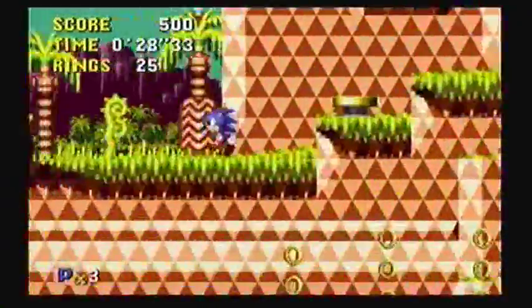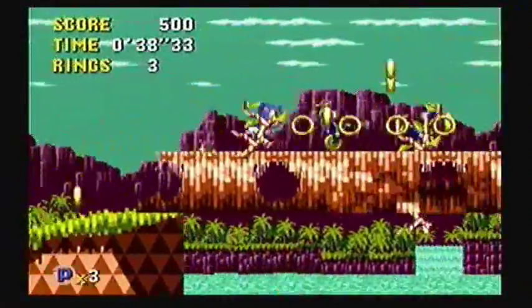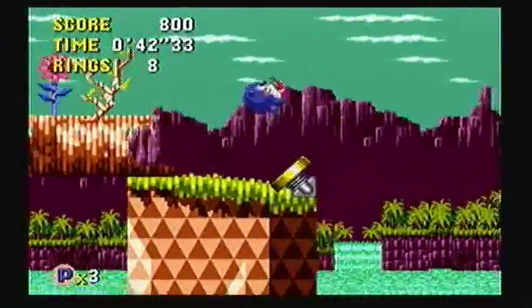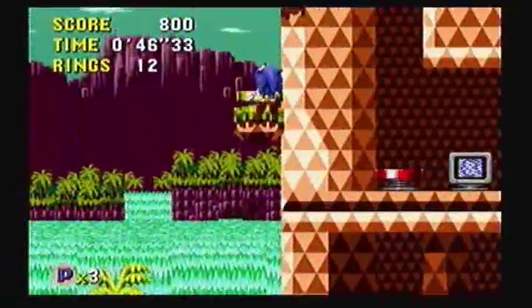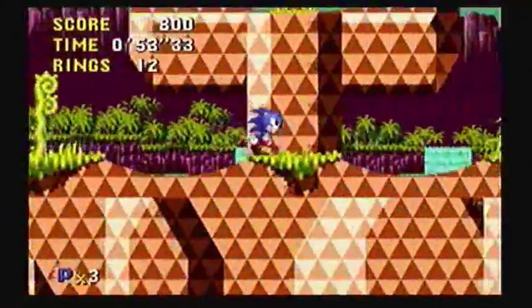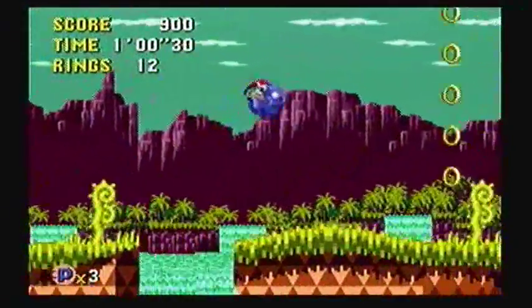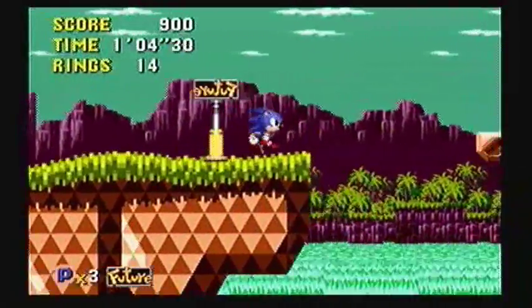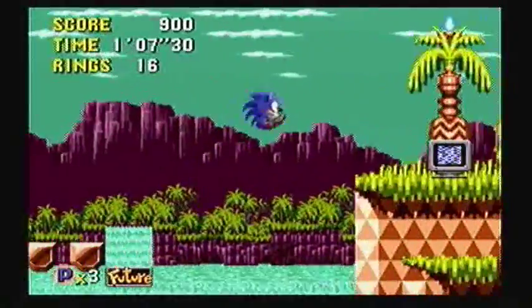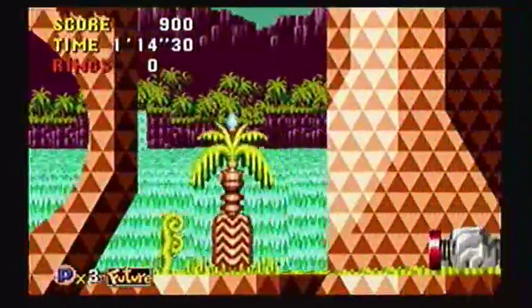One of the main gimmicks of Sonic CD is time traveling. In order to get the best ending in Sonic CD, there are two methods. One, you can travel to the past of any stage and destroy the robot-making machine, which can be located in usually an area out of nowhere. When you destroy that machine, all the enemies in the stage will be wiped out. You have to destroy it for every single zone to get the best ending. The other method is to collect 50 rings, reach the end of the stage, jump into the giant ring, and play the special stages to get the time stones. If you get all the time stones, you automatically create good futures for every single stage and guarantee a good ending.